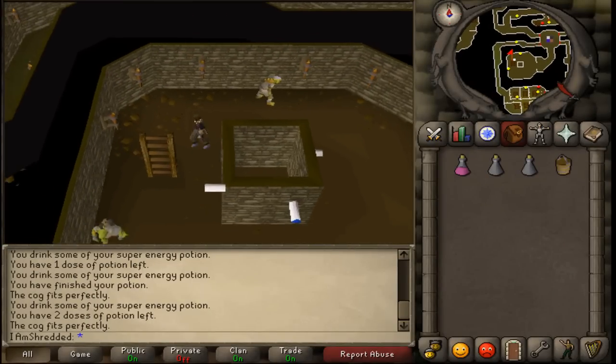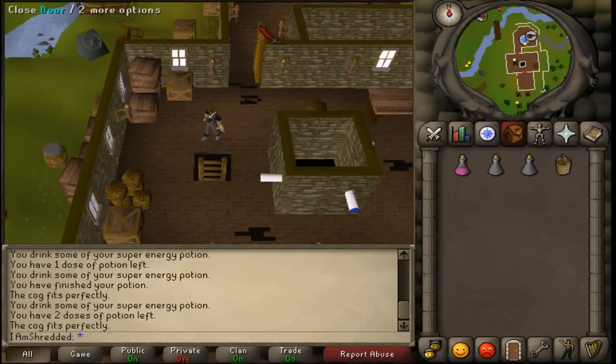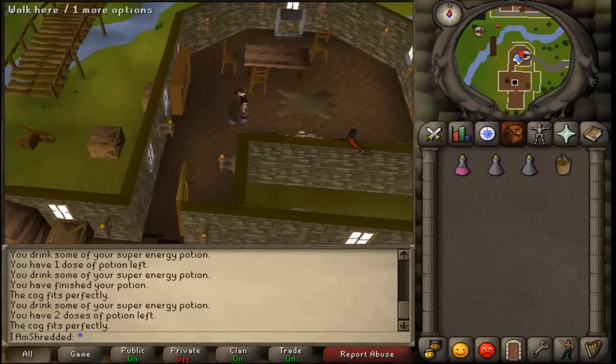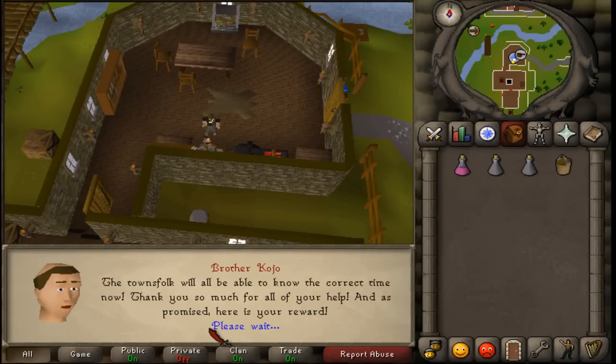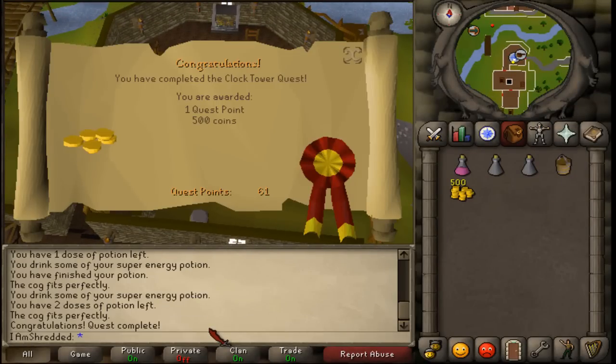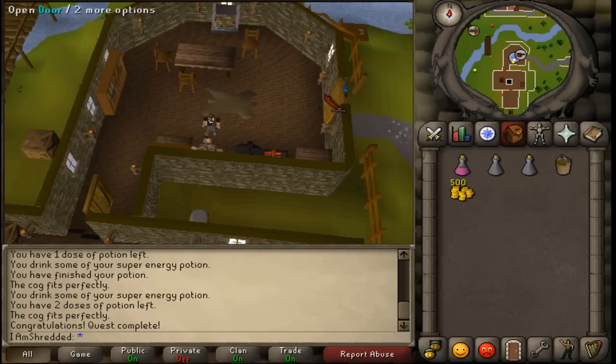Climb up the ladder and talk to Brother Kojo to complete your quest. Congratulations, you've completed the Clock Tower quest! You are awarded with 1 quest point and 500 coins. This was my guide on how to do the Clock Tower quest. Hopefully it helped. Thanks!